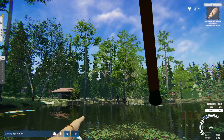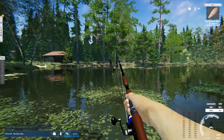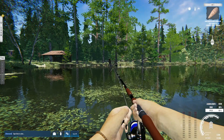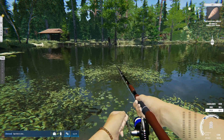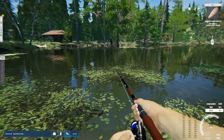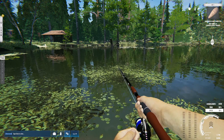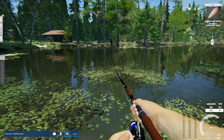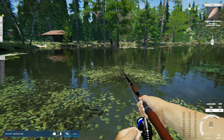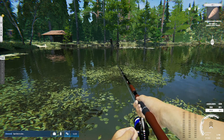Here we go — this is the first one, a very small fish. It's a perch! A fish is a fish. I have to say, the fish look really good in this game. There was a guy yesterday — I forgot to mention it in my pros — it's crazy how good the models look when you land the fish, and they move like real fish too. It's really good.